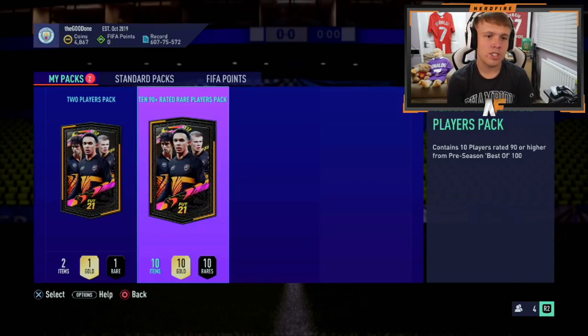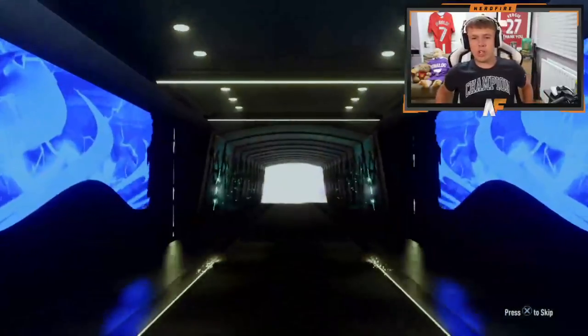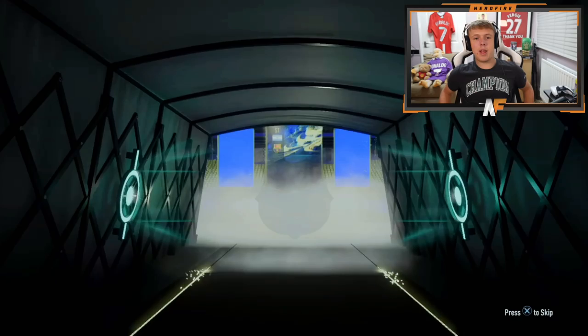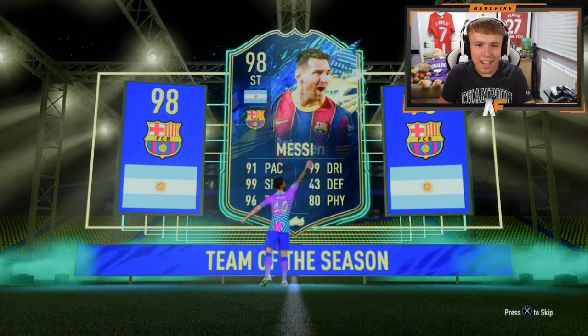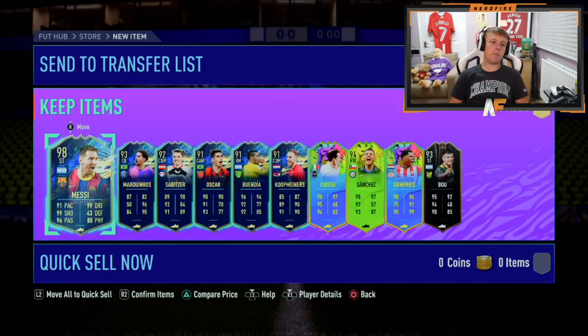G-Dodge's got another 90 plus times 10 pack. Not been the greatest so far and I definitely wouldn't recommend them either. TOTS in front - what TOTS do we get? Oh, there we go then - Messi! 98 Messi. He's at the wrong club now, but still, best one so far easily. What do we see behind this Lionel Messi? Chiesa, McQueen - you can't really complain when you get a Team of the Season Messi. Oh, the end of FIFA is near.